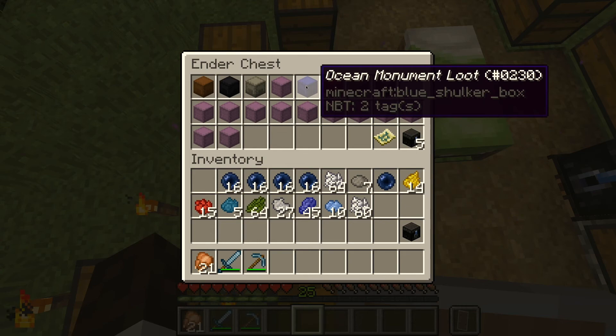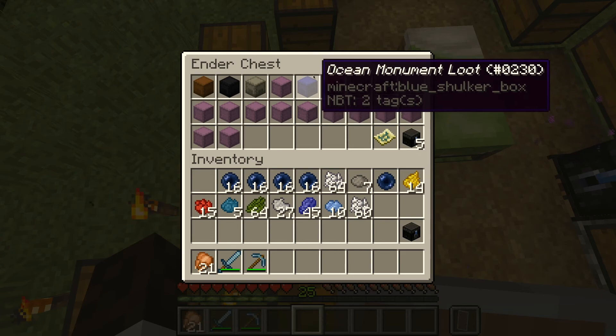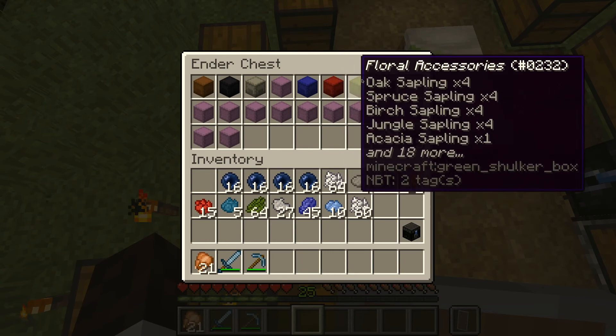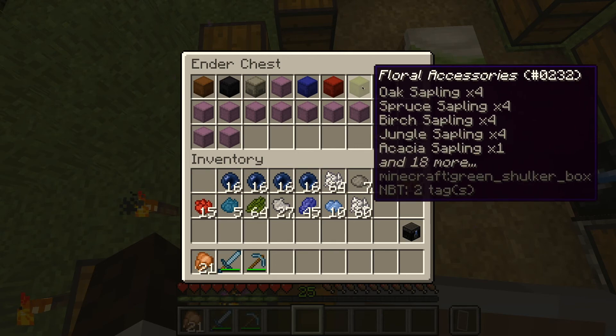The ocean monument loot, similar to the end city loot, is where I'll be storing any loot that I acquire when raiding an ocean monument. My nether contents is where I'll be storing anything that I want to bring back from the nether. And floral accessories is where I'll have my saplings, my bushes, my bone meal, pumpkins, jack-o'-lanterns — you get the gist, I hope.